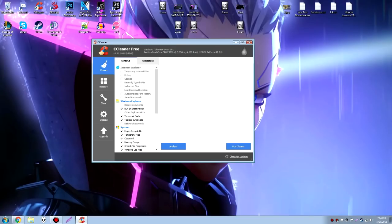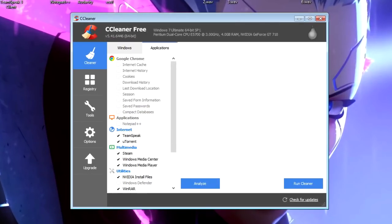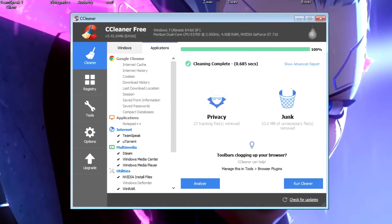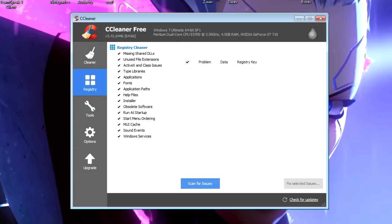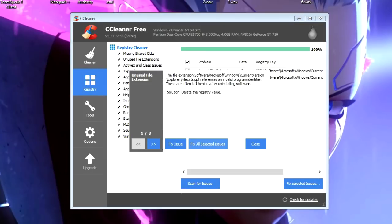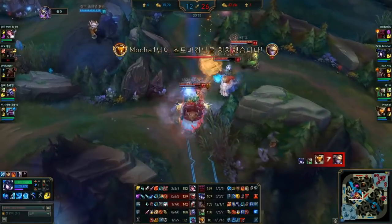Now we want to install CCleaner — it's free, the link will be in the description. What this software does is clean your PC from dump files and things you don't need. Click on Applications, and for whatever internet browser you have, uncheck everything so it doesn't interfere with your browser. Click Analyze, let it analyze what needs to be cleaned, then run the cleaner. Also click on Registry, scan for issues, then click Fix Selected Issues and fix all selected issues.